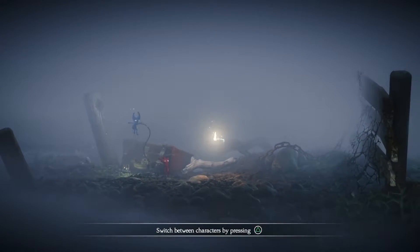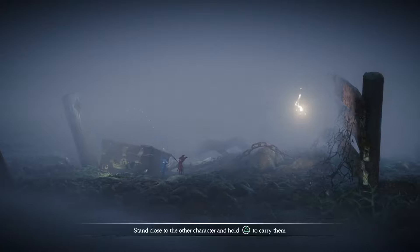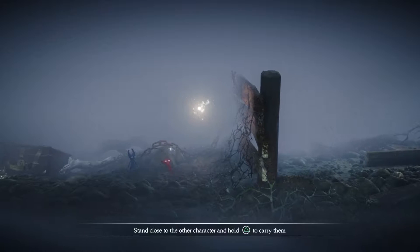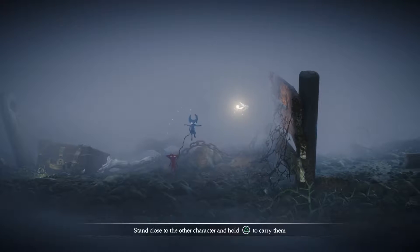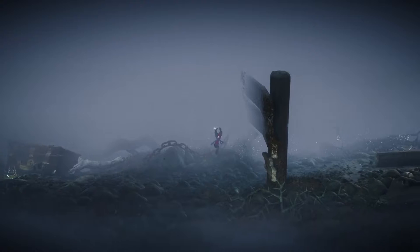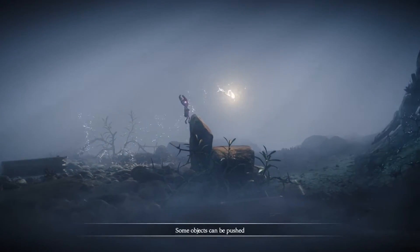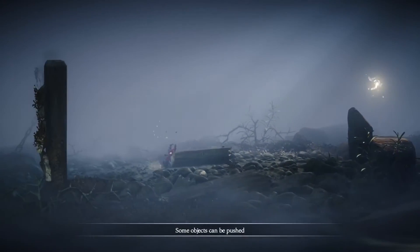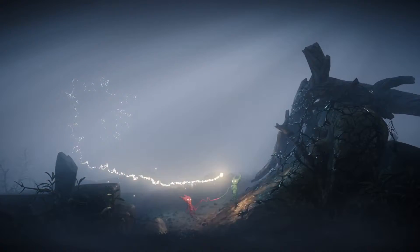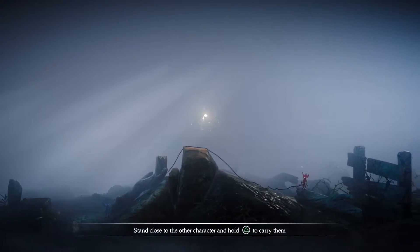Switch between characters — blue one, red one. I'm pretty sure you can also play this as a two-player game as well, which I'll maybe try with Cade or Coal at some point. Stand close to the character to carry them. He's on me! So now just the one character is supposed to be holding it, I think. Some objects can be pushed off here. Because it's letting us in easy with some easy puzzles. Drop the character. That's obviously got a training level to play with, to get used to the controls.